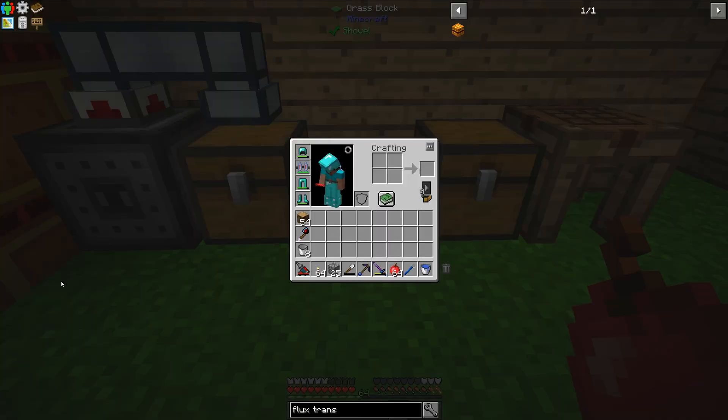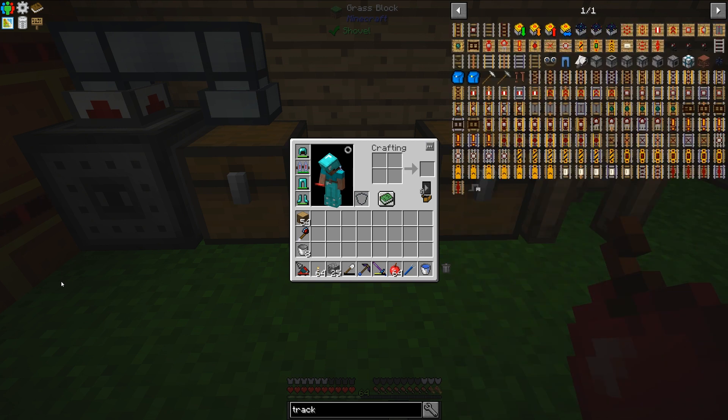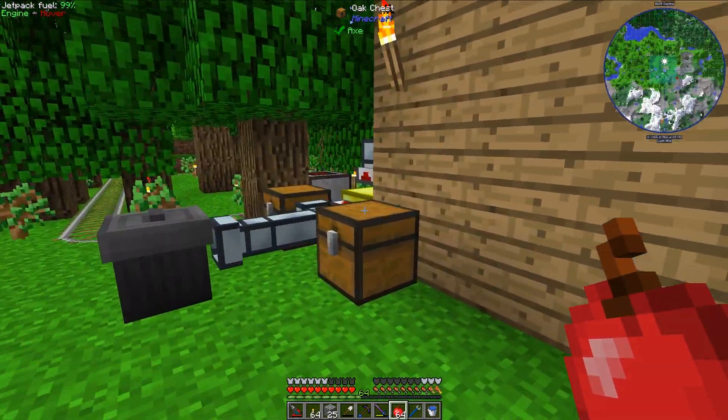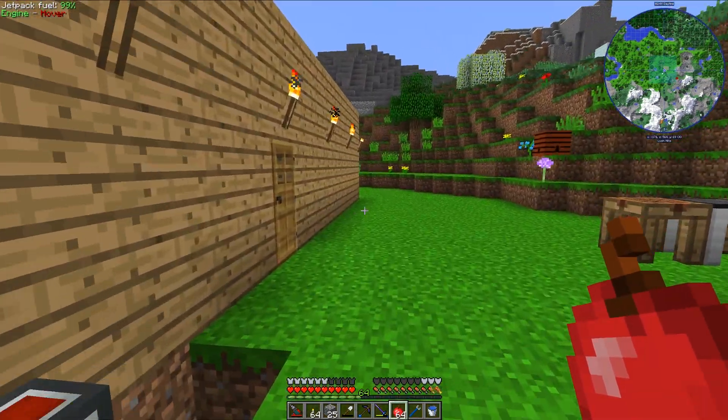The next part of actually making track is the rail beds. Right now I don't have a good way to make them, but let's change that. The recipe for rail beds uses wooden ties, and wooden ties are made with creosote oil and wood slabs. The wood slabs aren't really a problem since I have lots of wood out here, so let's grab some of that.